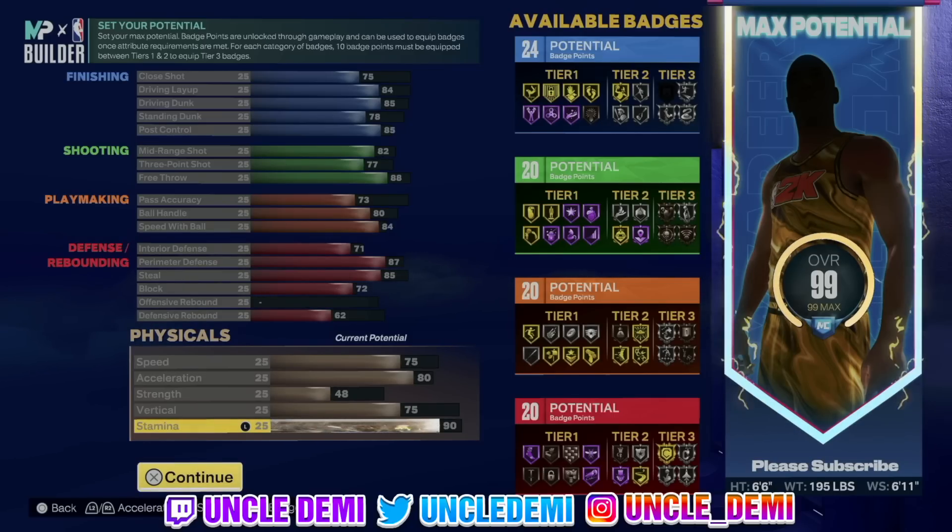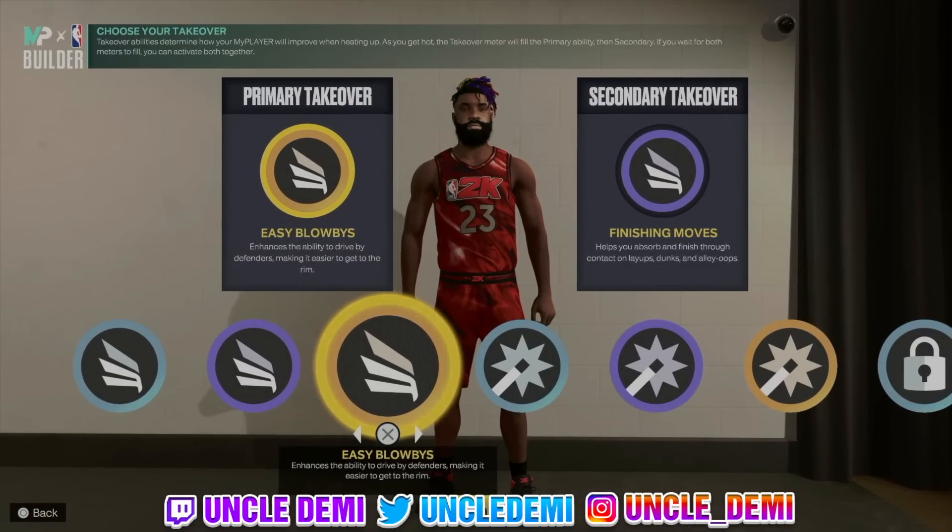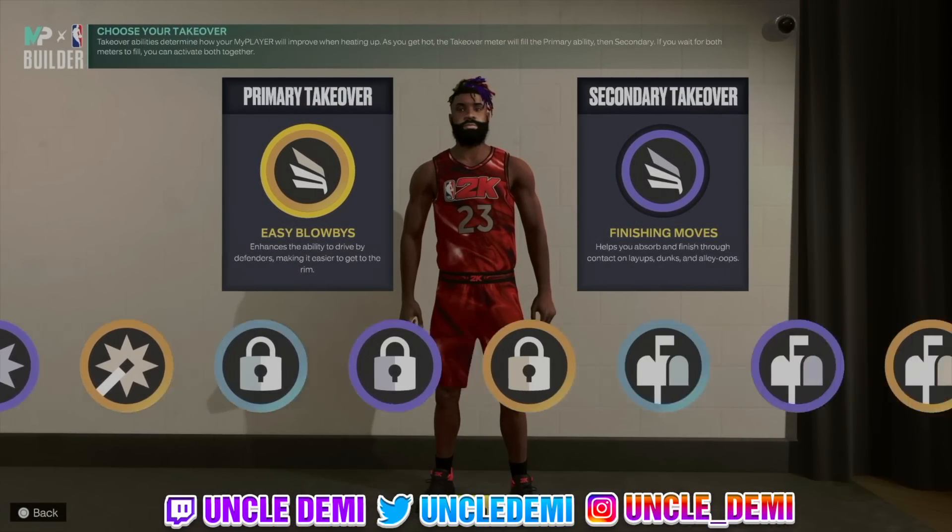So we're looking at 24, 20, 20, 20, 20 — that's pretty insane. There are some areas like close shot that could've been higher but we don't really need it given the way we play. The big thing is making sure we get Hall of Fame postman technician and space creator to work on the post. The 85 post control is insane, the 78 standing dunks help a lot — you get contact dunks. The 80 ball handle and 84 speed with ball give you quick first step. With 87 perimeter defense you also get silver clamps, silver glove, and interceptor.